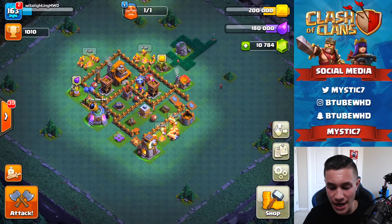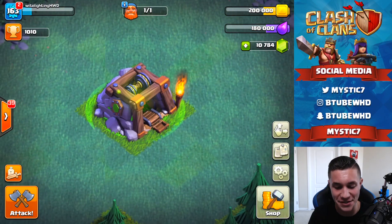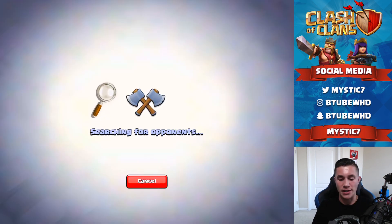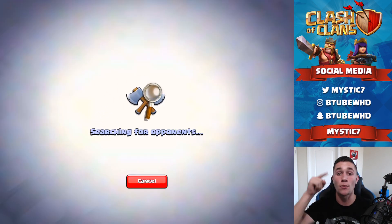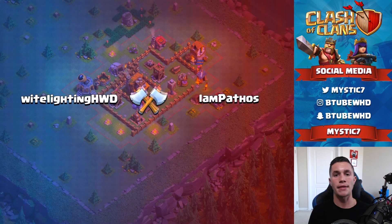By the way, it speeds up the gems — look at those gems pumping over there. Look how crazy the troops are going. Let's keep going, let's get some more attacks in. We've got to get the cups up, and then we'll go back after this attack and do more upgrades in the base, because we still have like 10,000 gems to use.